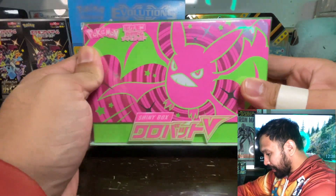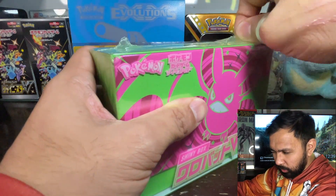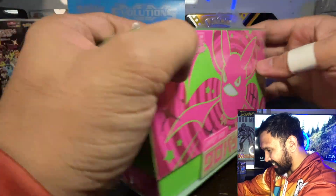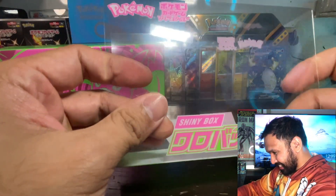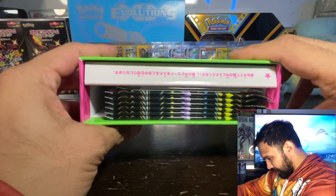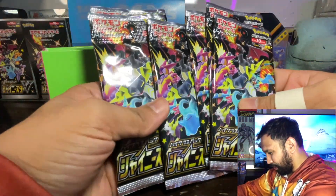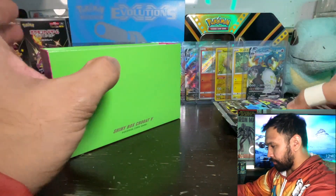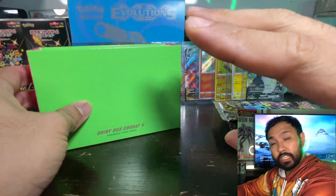Alright, let's get right into this — I'm so excited! Here is the Crobat V Shiny Box. Honestly this wasn't on my radar as much as the booster boxes because this one only comes with about six booster packs, but there is a special card that comes with it. Let me show you guys this sick print on the plastic cover — it's like a mini ETB. Holy crap, that's a neat freak's dream right there. We've got one, two, three, four, five, six packs. I watched a bunch of videos on these and the pull rate is very mixed.